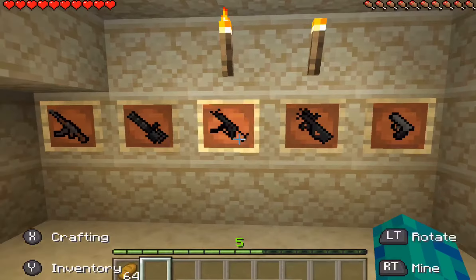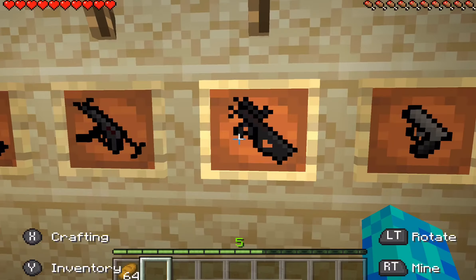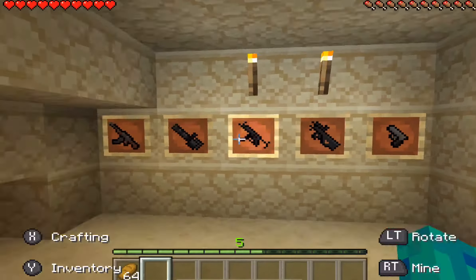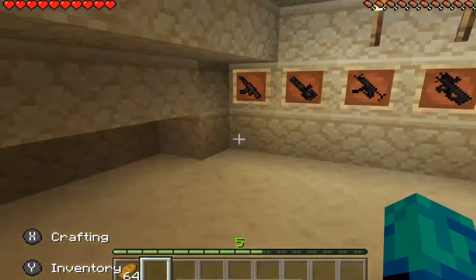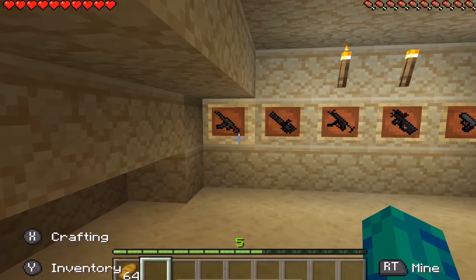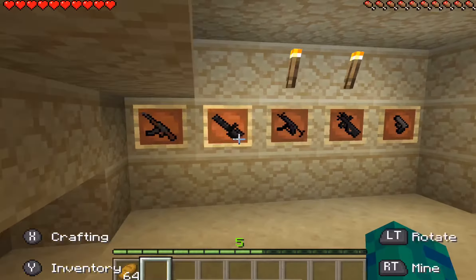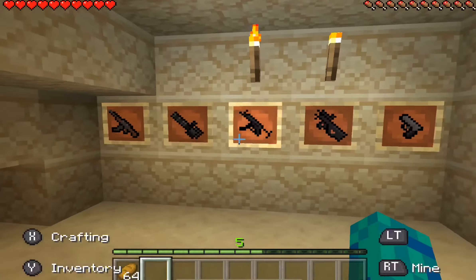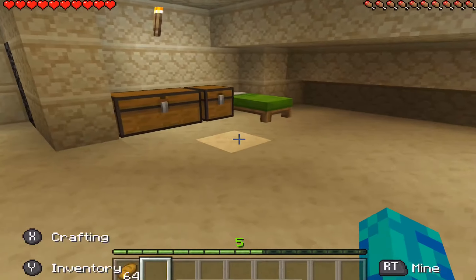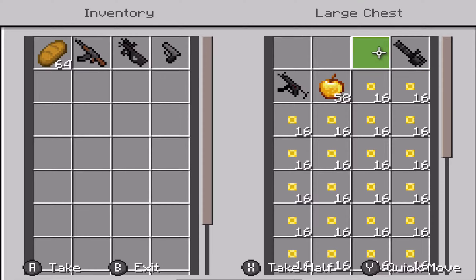The guns in this mod are an AK-47, minigun, MP5, P90, and a pistol. I got this mod from Add-ons — it's a free app and I think it's great; I haven't gotten a virus or anything. To get the guns you have to use a command, and snowballs are the ammo — it'll say snowball but it's actually the ammo.